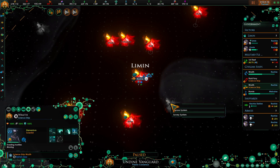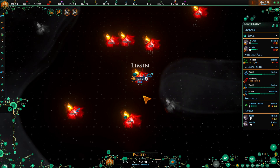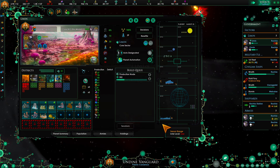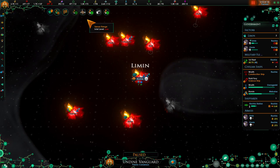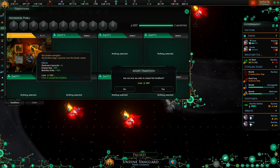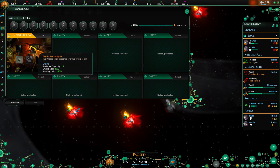We're going to survey this first and then that. You do get some anomalies - we're going to go ahead and grab that. Let's pause real quick. For our first tradition here we're going to grab this - it'll increase our unity but also our starbase capacity and our empire size reduction.